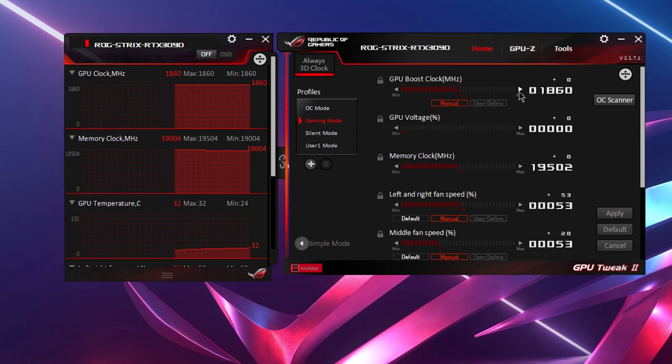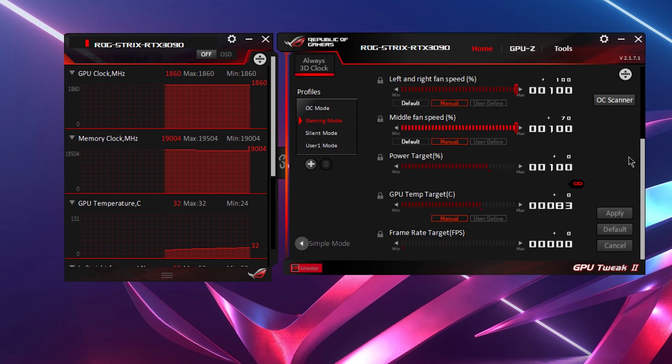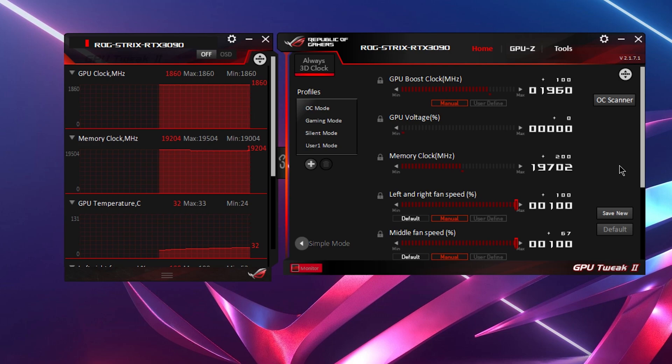What's up people, so let's apply these settings first. It's like 100 MHz on this one and 200 MHz on memories. I'll let you know how I end up with these settings in the end, because in Watchdog Legion, if you watched my previous video with overclocking, I managed to get much better frequencies with this GPU and slightly better performance as well. But let's get into details with these settings for Cyberpunk 2077.